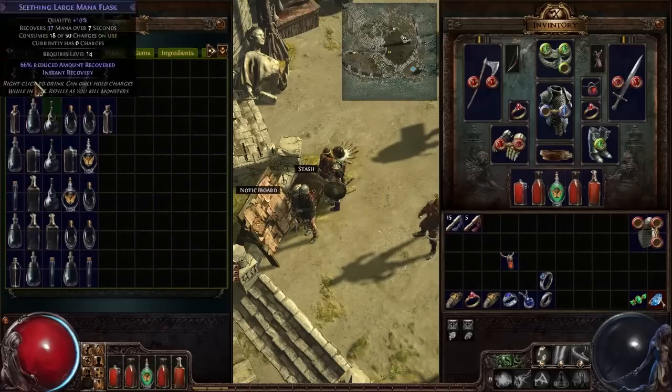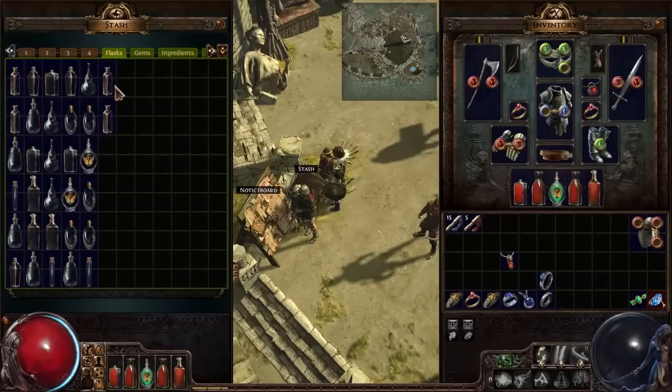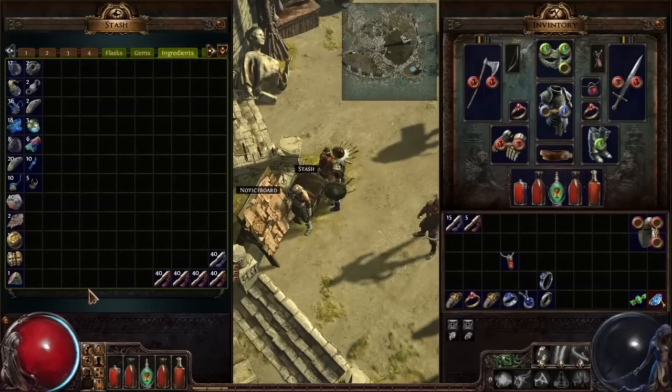I doubt I'm going to need even half these flasks. Small flasks on a default league character — I'm really not going to be using too many small life flasks on a softcore character. Maybe some of the bigger ones, but whatever. What I was originally here for was to look for anything I might consider using now.